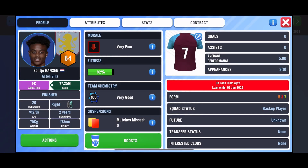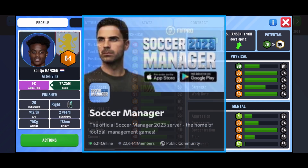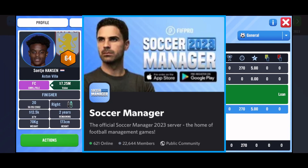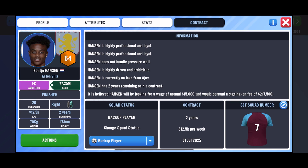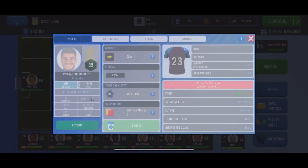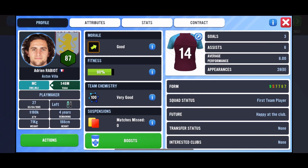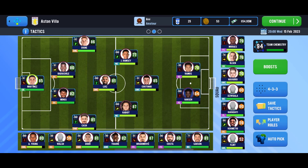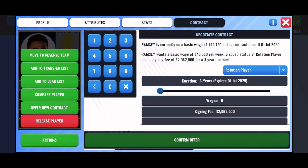To begin, let's get the two most important things out of the way. First, in order to get the beta, you will need to be in the official Soccer Manager Discord server — I'll have a link in the description and in the comment section, so make sure you join that. Secondly, you'll need an Android device. Unfortunately, the beta is not available for iOS as yet; it's only available on Android at the moment, but hopefully this will change soon.